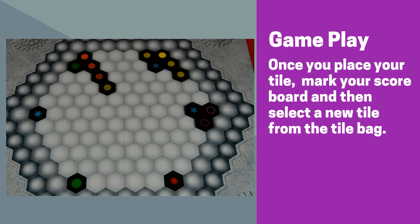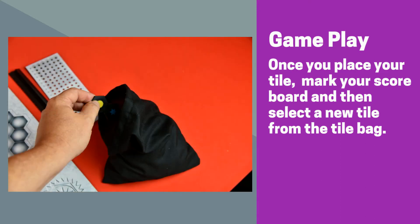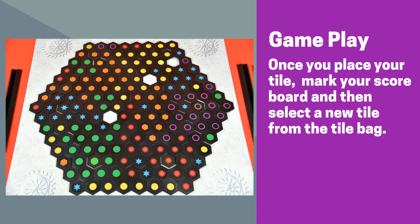Once you place your tile, you mark your scoreboard with the appropriate amount of points and then pick a new tile from the tile bag. This ends your turn and the next player's turn begins. Play continues until there are no spaces left on the board to play.